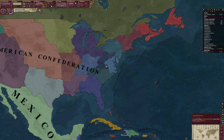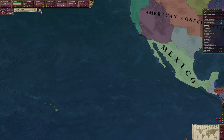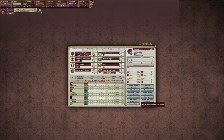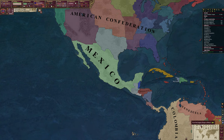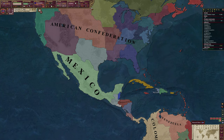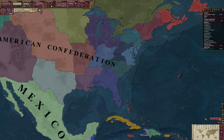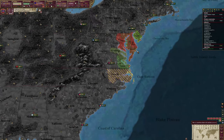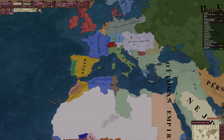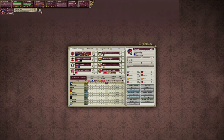Hawaii, let's go ahead and put you into cordial status. Carolina is now in our sphere. Our economy will probably increase as that happens. Now we're dropping down to great power number four. I think we'll stay in great power status for most of the game - I don't envision us dropping, especially as we get more immigration.